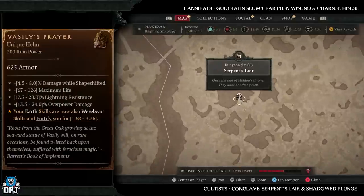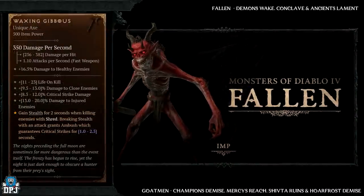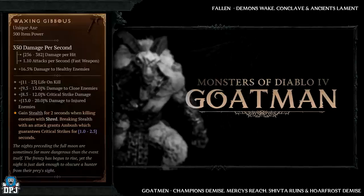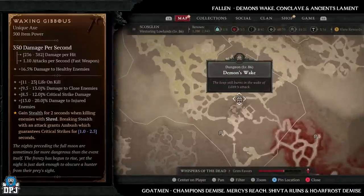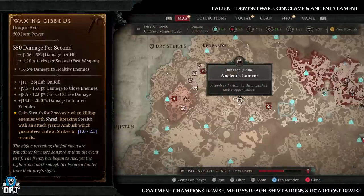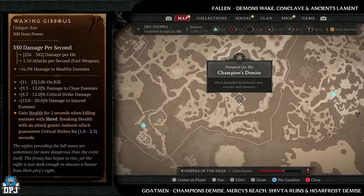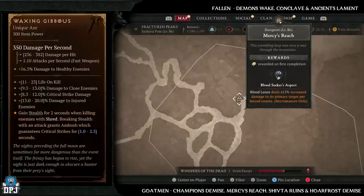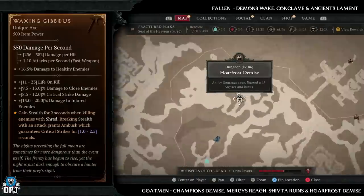Lastly for the druid, we have the Waxen Gibus, which has increased drop chances from fallen and goldmen. Fallen dungeons: Demon's Wake, Conclave, and Ancient's Lament — Demon's Wake is my favourite. Goldmen dungeons: Champion's Demise, Mercy's Reach, Shifter Ruins, and Wholefrost Demise. Champion's Demise is definitely my best pick, but any one of these four will offer you plenty of goldmen enemies.